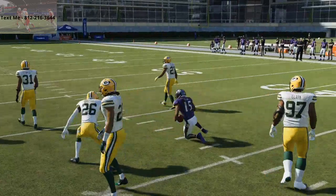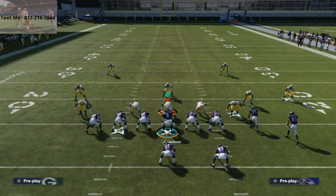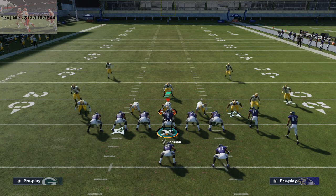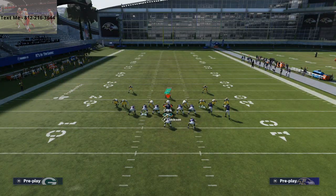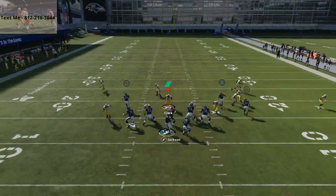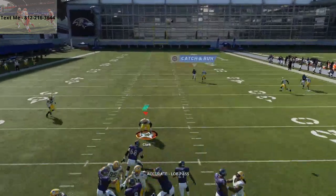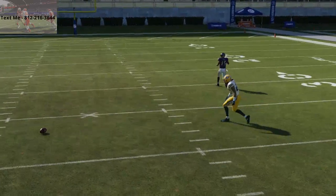If they take the safeties away — let's say they do something like the meta man coverage where they're going to shade coverage outside and over top, man align shade coverage outside over top, and put the safeties at 25 yards to prevent any crossing routes — you're going to find that this is going to absolutely kill it. That little corner is going to autocorrect, and all you have to do is lob it up over the top. You see 97 Marquise Brown is typically going to be able to burn this coverage over the top.